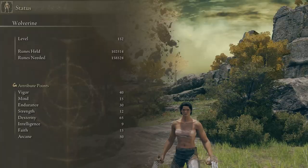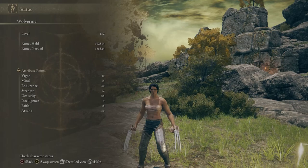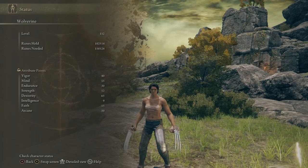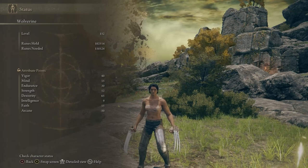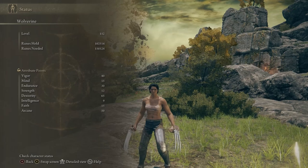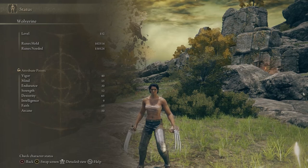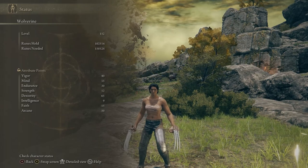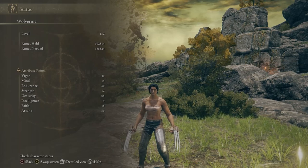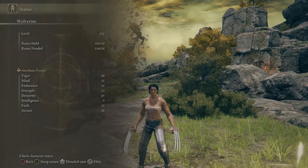Let's do the stats first. My character is at level 152 on New Game Plus, with attributes distributed as follows: 40 Vigor, 15 Mind, 30 Endurance, 65 Dexterity, 15 Faith, and 50 Arcane. This character started as a Samurai class. The points in Mind and Faith are because we'll be using the Flame Grant Me Strength buff — not because the build needs more damage, but to give you something to do besides just slashing.